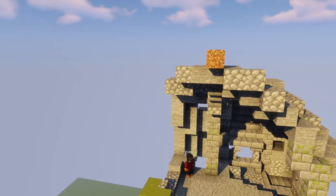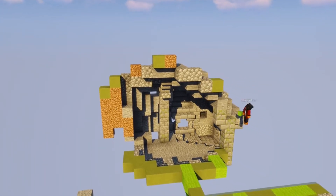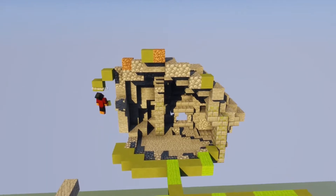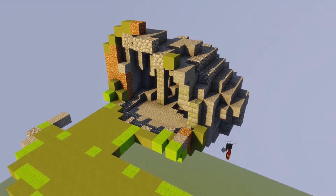Speaking of the exterior, we're about to move there because the inside of the island is nearing completion. With just the cave done, you can already see Wilderness come to life. But we're not done yet — we still have a lot to do. Up next, we're working on the stairs.